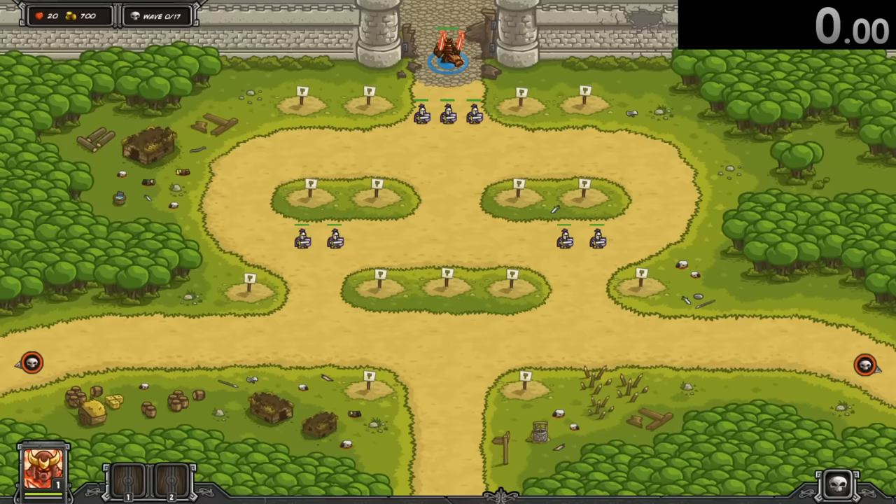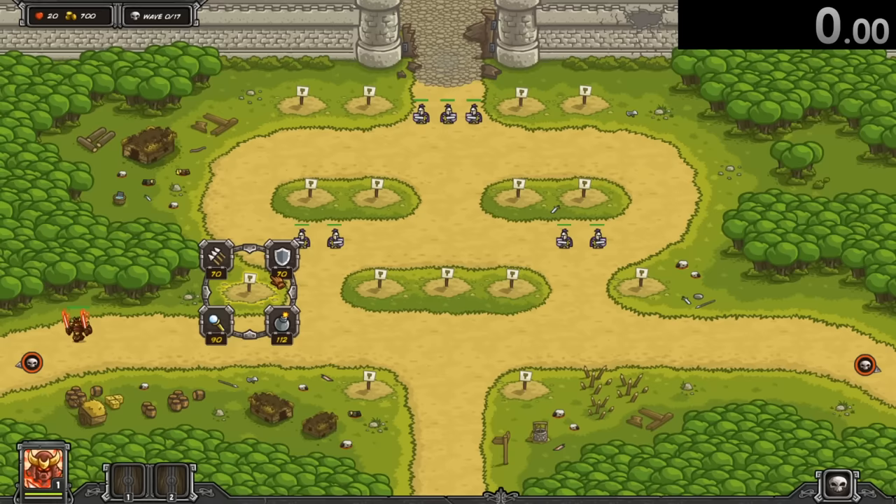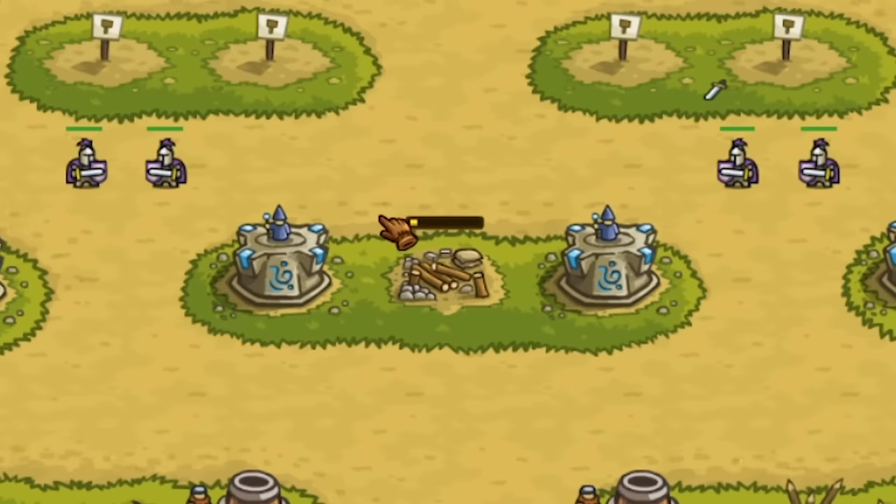The hero we're gonna be using is the Oni — basically this guy has two swords and he's powerful. We have a pretty interesting formation. Before we start the round we're gonna use bomb towers and a couple of wizard towers, and also one arrow tower.